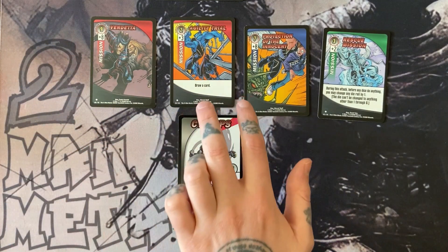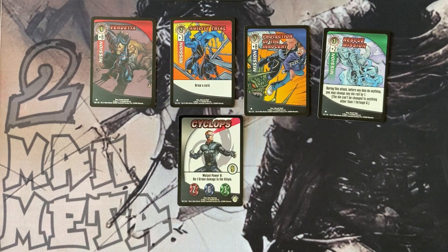On the cards with text — because some missions have bonuses to them — it's just a nice simple little box at the bottom. They're all very straightforward. Very pretty cards.